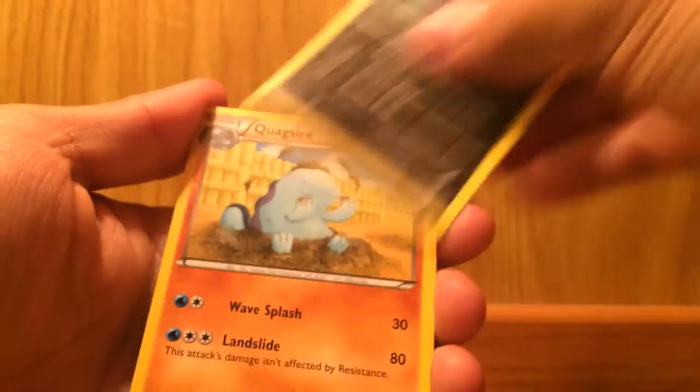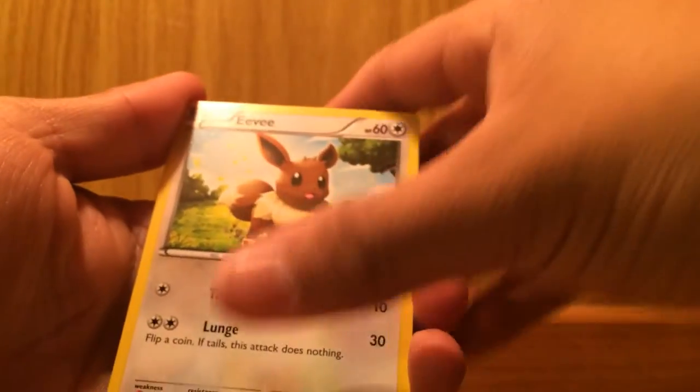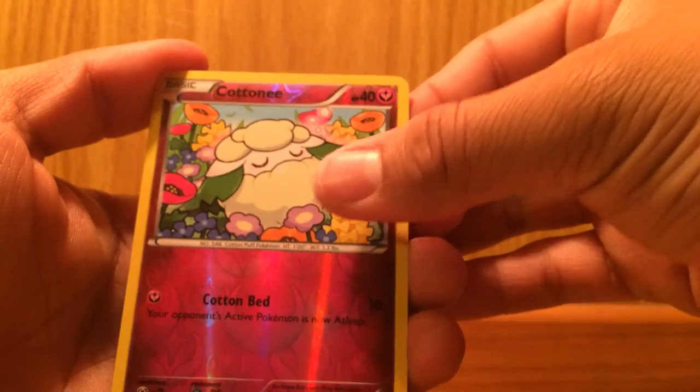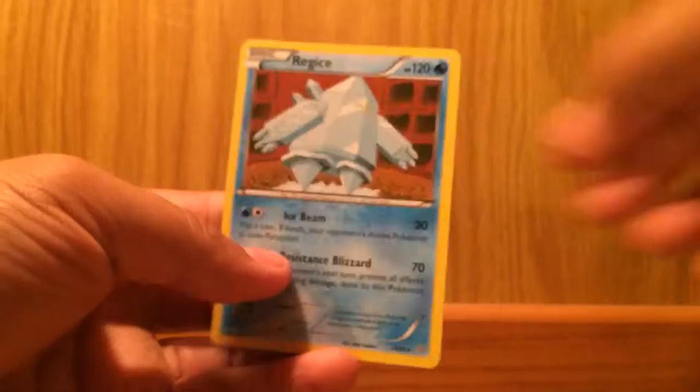Number two Ancient Origins — still have a lot of booster packs to go, like seven more. Sligoo, Repeat Ball — Quagsire, Spinner, Whirlipede, Whooper, Goomy, Eevee reverse holo — and oh, Regice! Not bad. I already have it though.